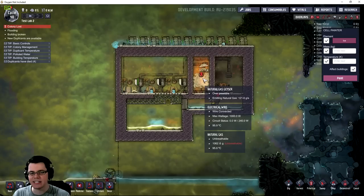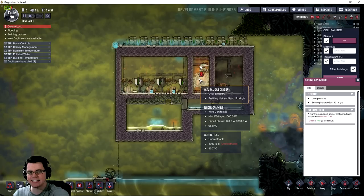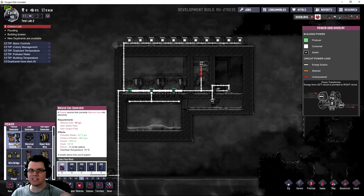A prime example is this simple setup right here. You've got a natural gas geyser, a bunch of batteries, and three natural gas generators. The geyser is emitting natural gas at 121.6 grams per second, and the gas generator consumes 60 grams per second. So it's easy to understand that one geyser cannot support three generators. But is it more or less efficient to have three generators compared to two? We'll see that.